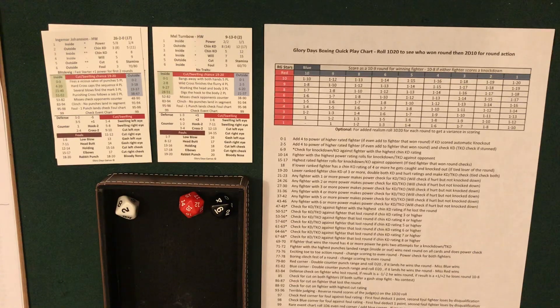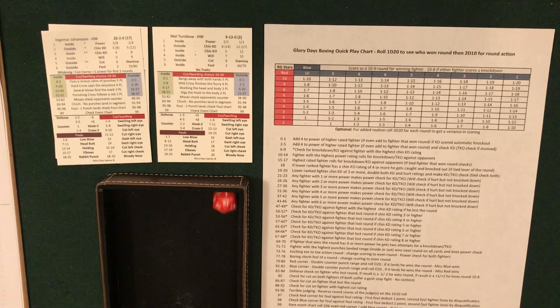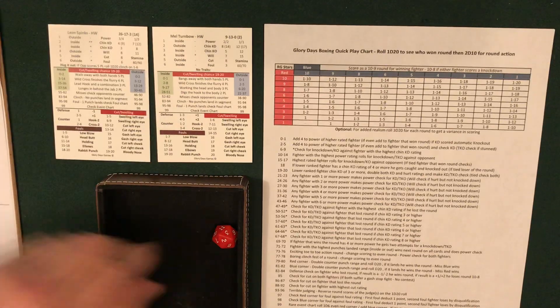The three knockdown rule is an option — you can end the fight when the third knockdown occurs at any point, which would have made this a TKO4. I like that rule but I'm not using it in this testing session. Round 5 goes to Turnbow. Rolled 62 — check for TKO if the fighter that lost the round has a chin KD of six or higher — Johansson's is not. Round 6: rolled 69 — Johansson wins and gets two knockdown attempts with four or more power, misses both, 10-9. Round 7: rolled 26 — fighter with two or more power, Johansson passes and Turnbow is down and out. KO in round seven for Johansson.